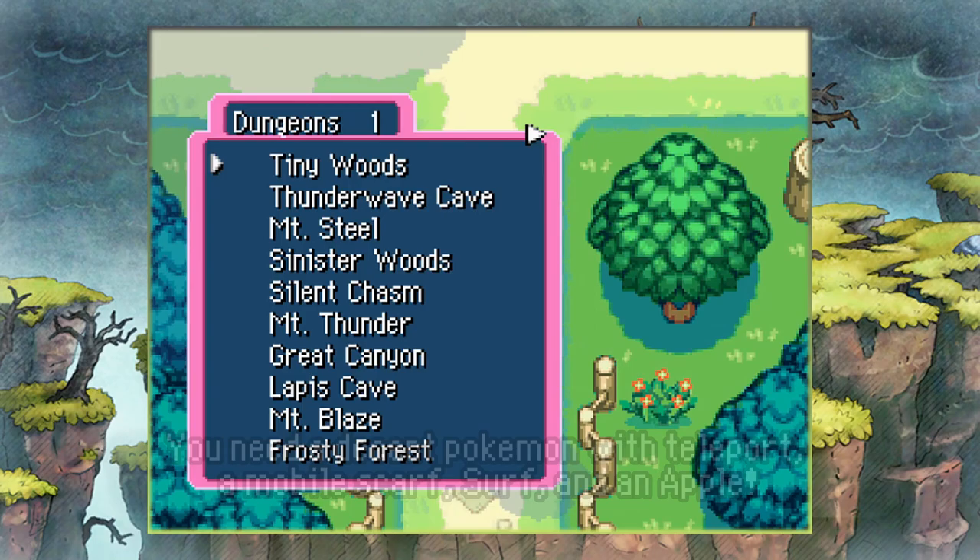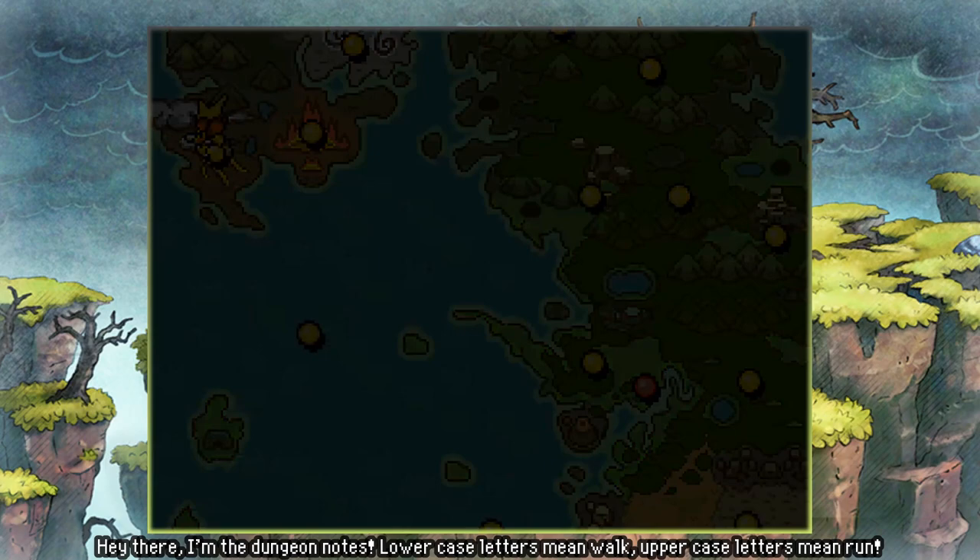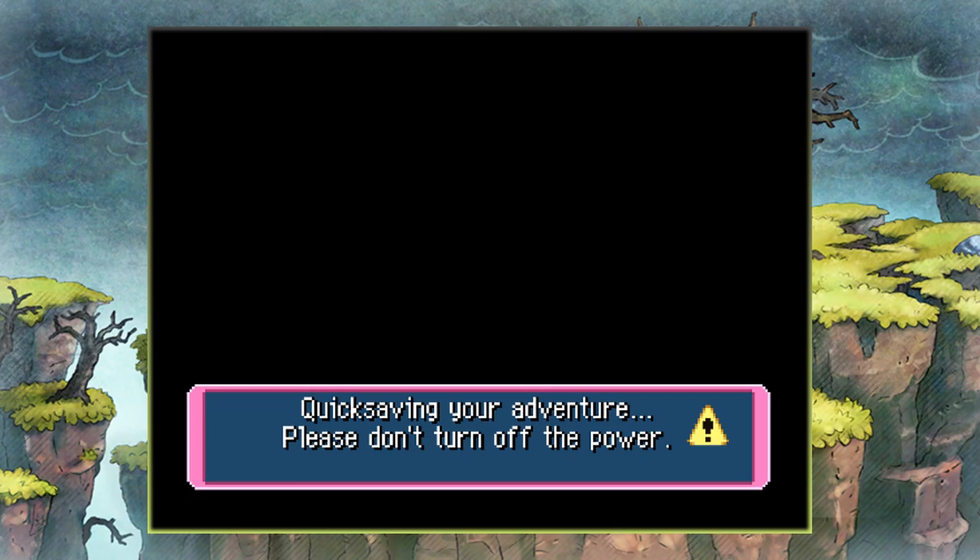This time we're going to get 14 ginseng in about 10 minutes as opposed to joy seeds. We're going to be doing the same dungeon — Lightning Field. Lightning Field is great because it has all sorts of treats buried inside of the wall, and it's very easy to take advantage of with just a mobile scarf, teleport, and some other cool tricks.